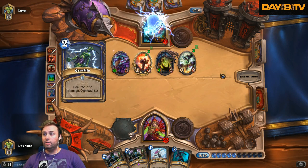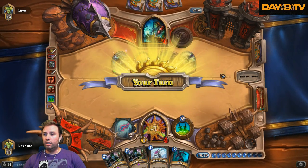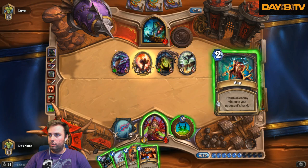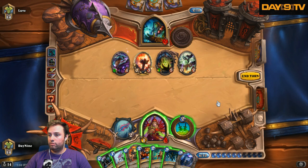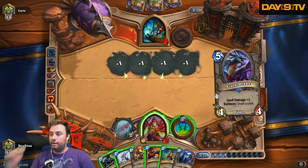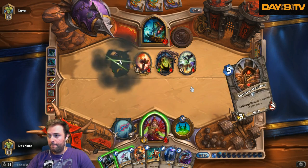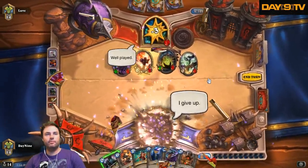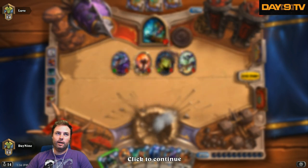I think we're dead. Emperor Thaurissan, you came too late. Malygos — we need to draw into this stuff, man. I thought he was wondering what that card is doing in the deck. Well played, well played. I love when designers do nice, subtle, cool things.